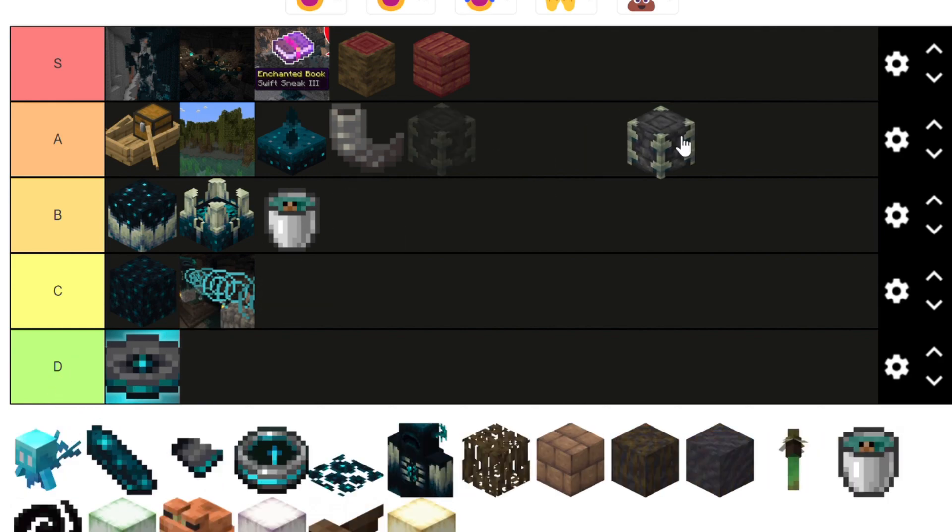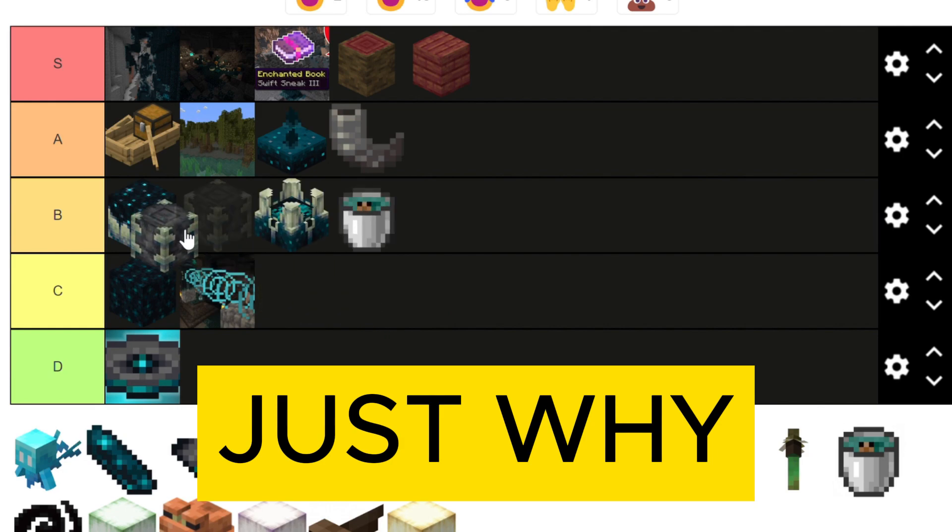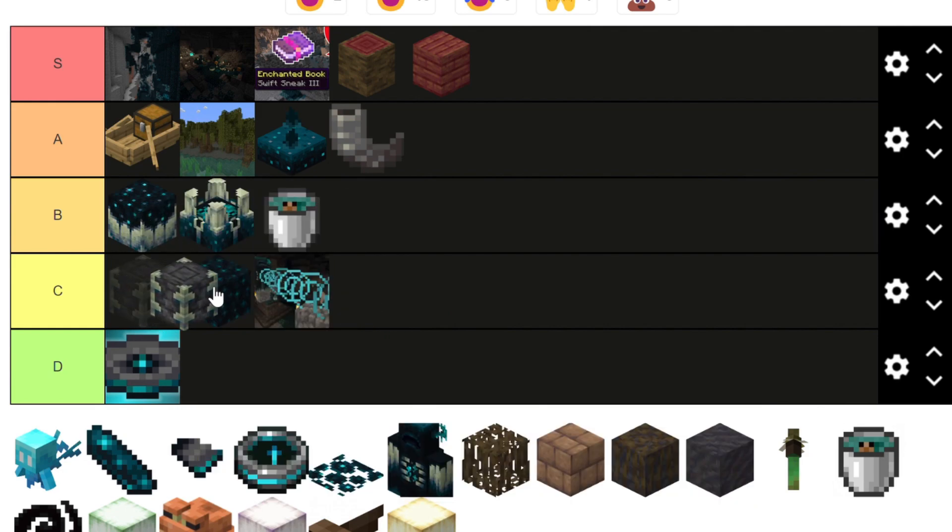Reinforced Deepslate — why is this called a building block in the Java creative menu? It is not a building block and it's not that useful either, so I'll put it in C tier.